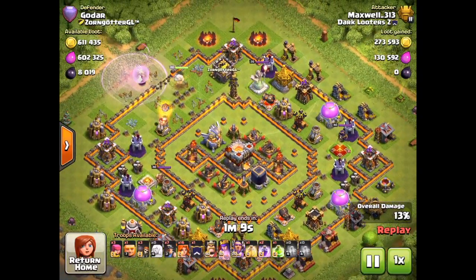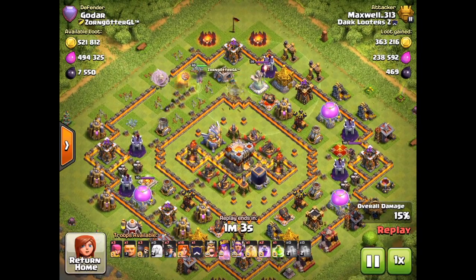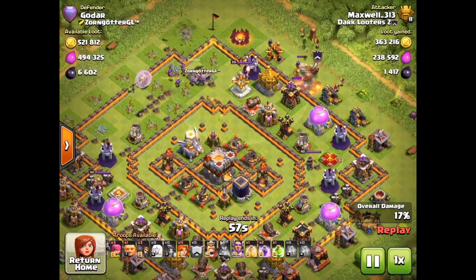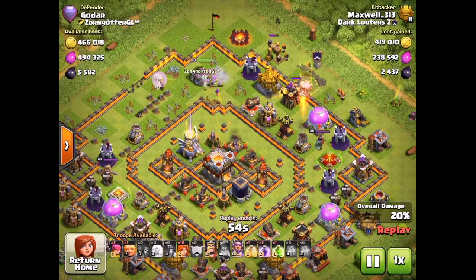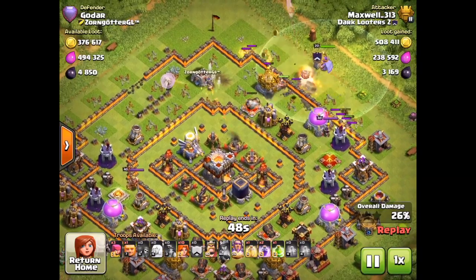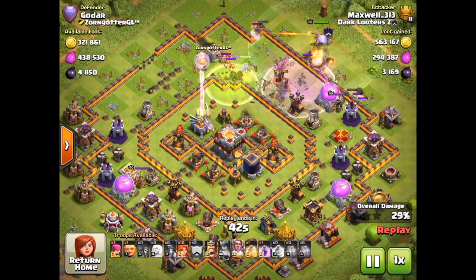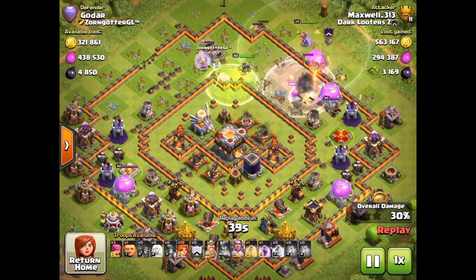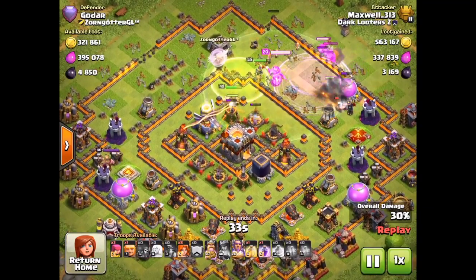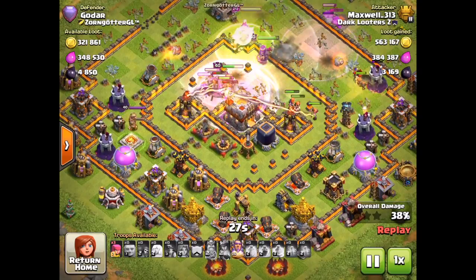The air defense gets a couple of shots and actually kills one of my healers, but then the queen takes it out, which is pretty nice. The queen looks like she's moving towards the right-hand side. I'm debating where to drop my troops — I'm going to go in with the golem here and giant miners behind, plus a few valkyries to start creating a funnel. I'm saving 10 valkyries and my king, using the hole in the base to go towards the core. Jump spells are down, miners under rage are taking care of structures, and I finally managed to drop the valkyries into that hole.